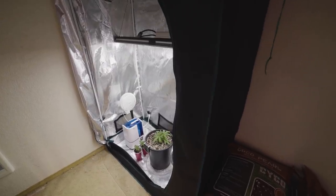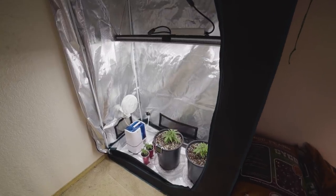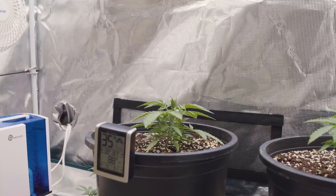Now this would apply specifically to autoflowers. Although you can veg a photo under 24 hours of light — which is what I do — you do still need to introduce at least 12 hours of darkness per day in order to properly induce flowering.